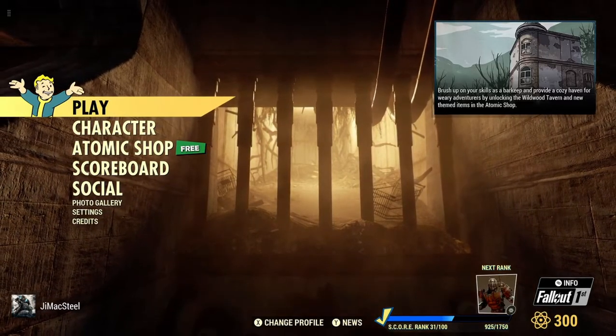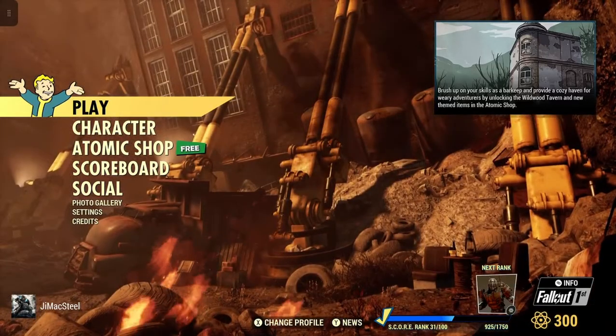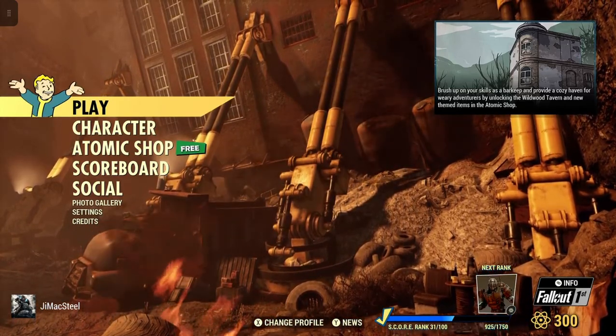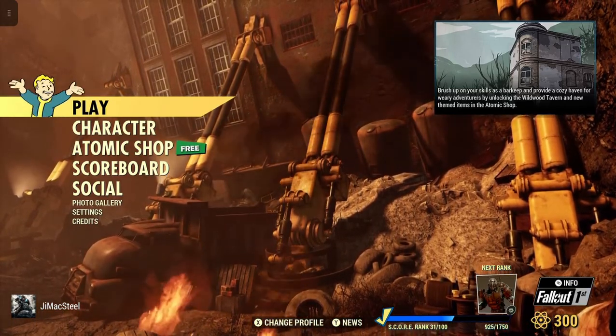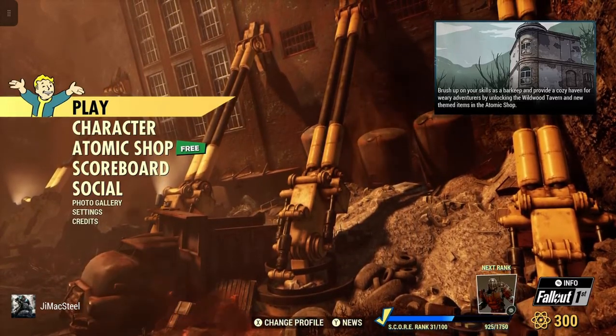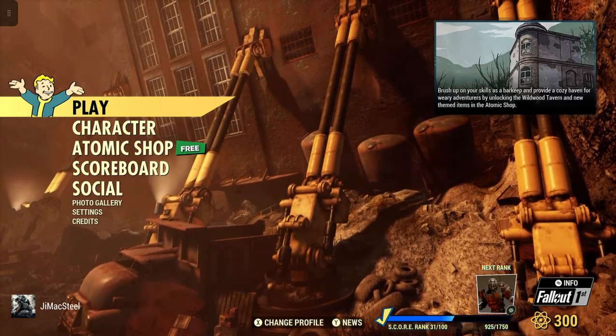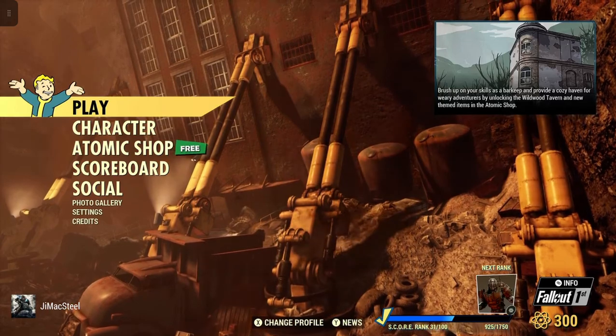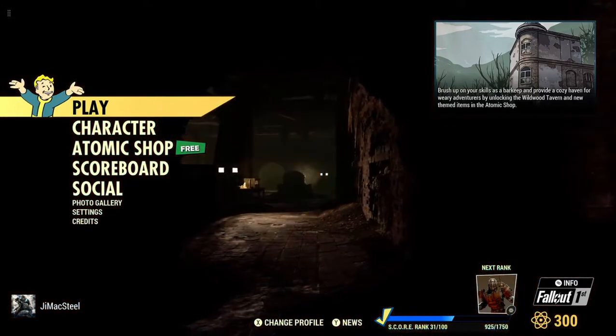Welcome to Fallout 76. This is Jim. Today is Tuesday, September the 27th, and for the first time I'm going to be going over the Atomic Shop Reset. This will take you from today, September 27th, all the way to Monday, October the 3rd.